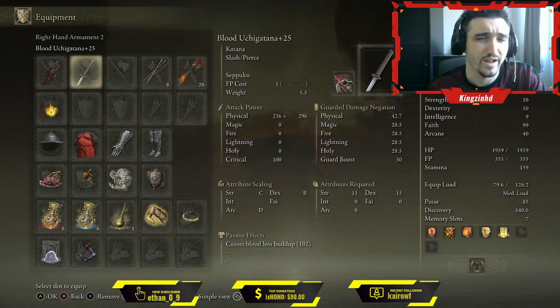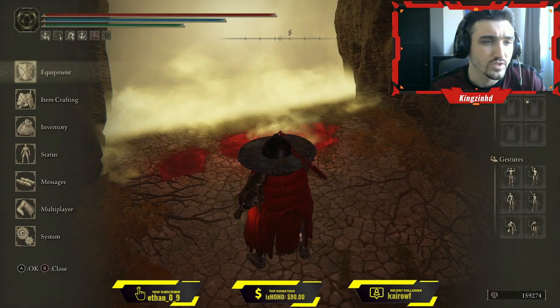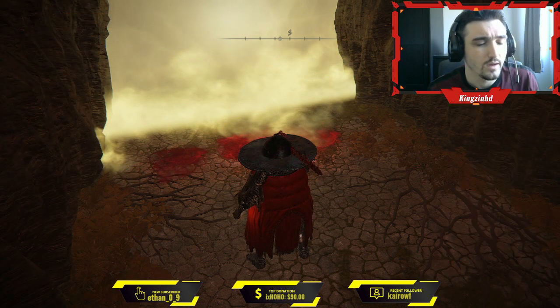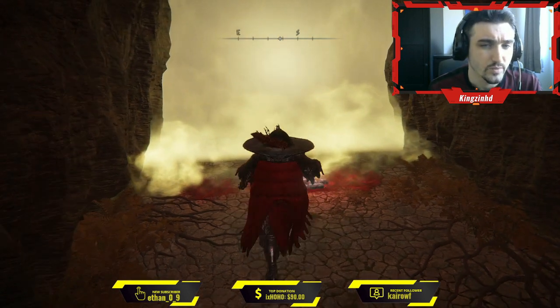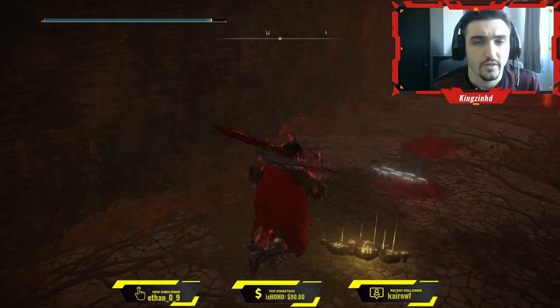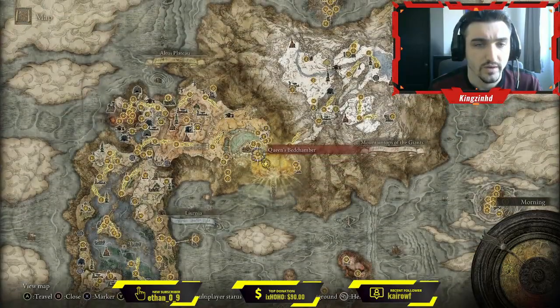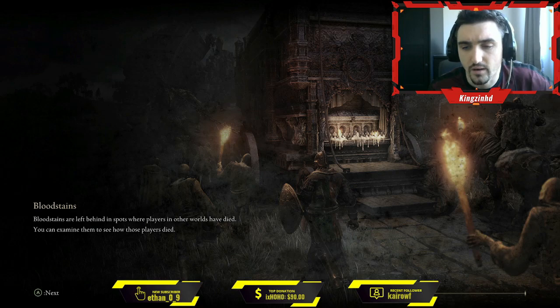We're also using — I can never pronounce this — the Blood Uchigatana with the Seppuku weapon art, and we're also using a few incantations. We're using Flame Grant Me Strength to buff ourselves up and give some extra fire damage. The other thing worth looking at is the Wondrous Physick — I think we're using extra fire damage in the Physick.